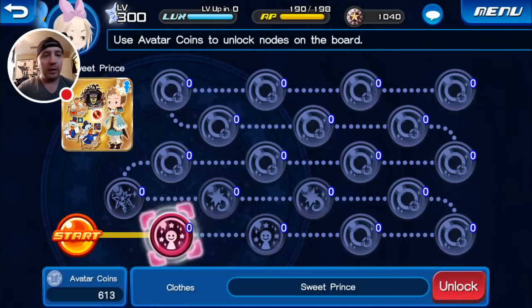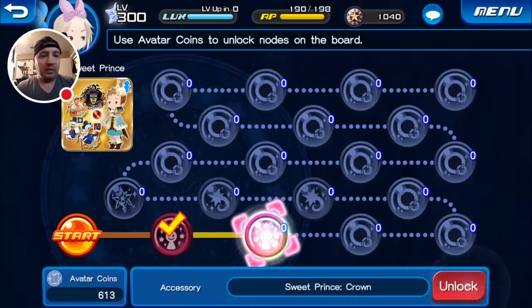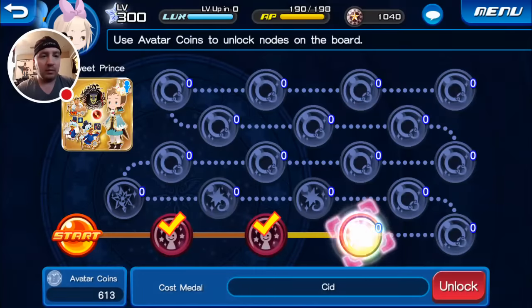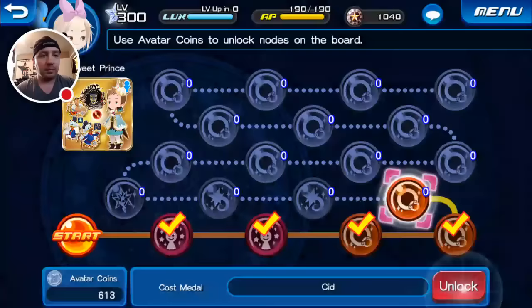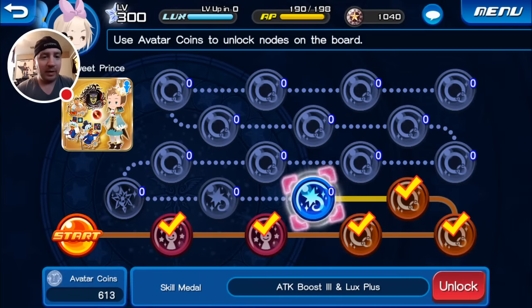We're gonna do the prince one first right here. There are the avatar pieces for it — the crown. And here are the SIDs. Attack Boost 3 Plus Lux Plus — it's gonna sit nicely on my HD Axel. I will show you guys, I'll put it on Axel right here in the video as well.